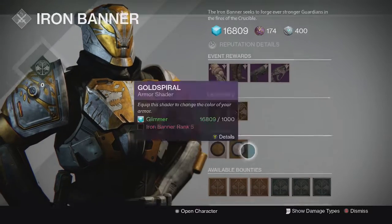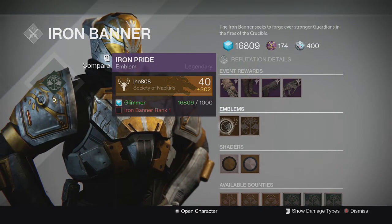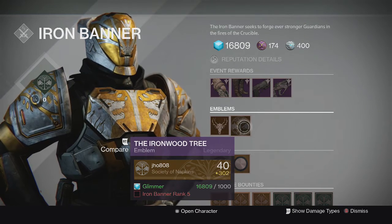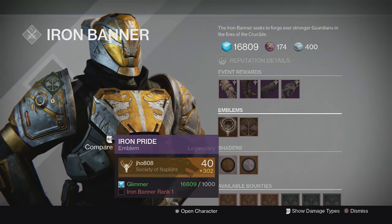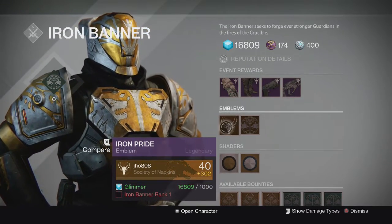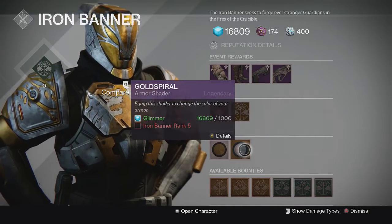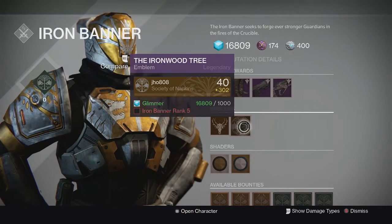Also a pretty solid pulse rifle — Third Eye is always good for crucible, Outlaw is great for precision kills, and Perfect Balance and Brace Frame help keep stability. It doesn't have max impact though. Going down to emblems, we got two new Year Two Iron Banner emblems: Iron Pride and Iron Wood Tree, which looks like the old one but a different color. I kind of like Iron Pride better because it's a lot different from the Year One versions. We also got the same two shaders from Year One — you can buy one at rank 2 and Gold Spiral at rank 5.